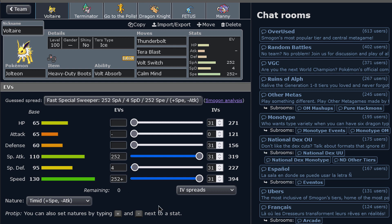Massive speed for the OU tier. With Tera, I think we could bring a good set today. I think we could pick up some kills easy — no problem. I think it can work.